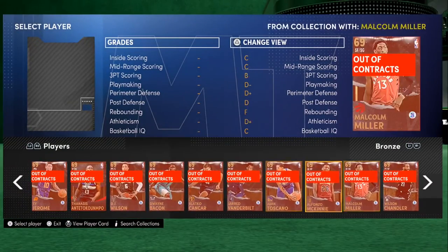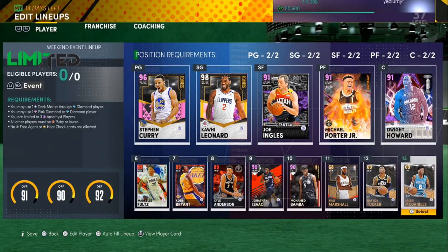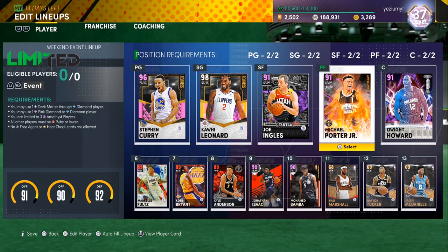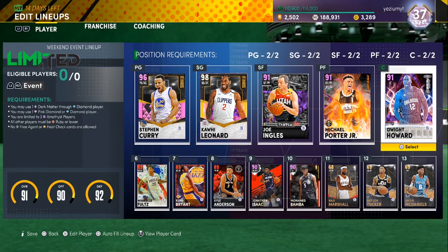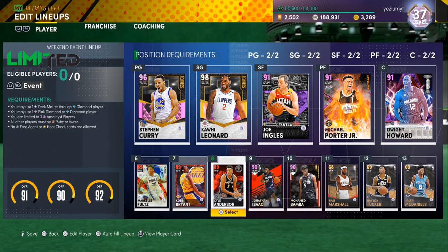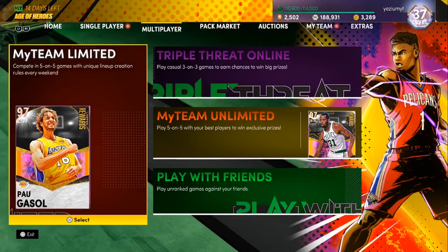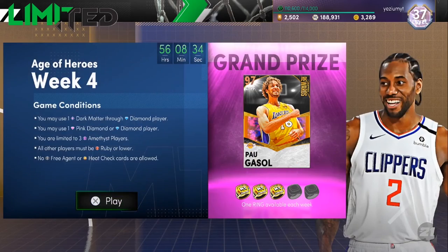And you're set. Starting five: Steph Curry at PG, Kawhi Leonard at 2, Joe Ingles at 3, MPJ at 4, Dwight Howard at 5. Off the bench: ruby Markel Fultz — monster, Kobe — monster, Kyle Anderson — nice, Jonathan Isaac and Mo Bamba duo. That duo works, you can use that amethyst duo. Let me try to get into a game.